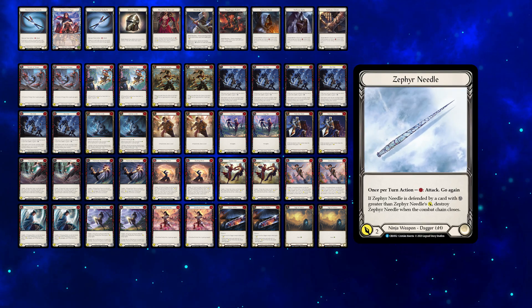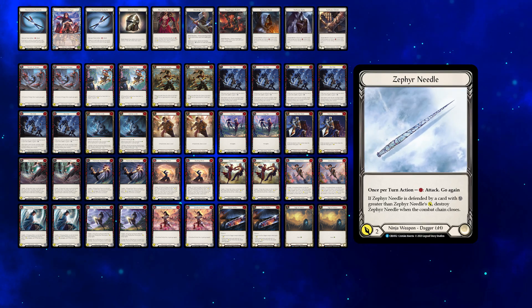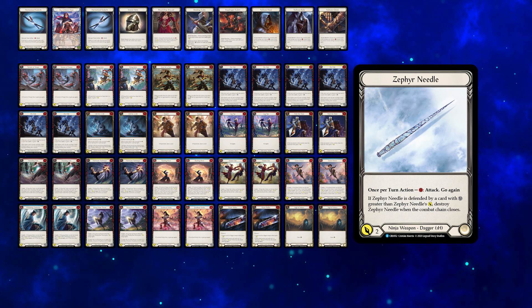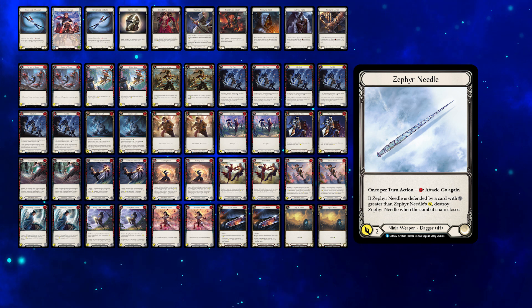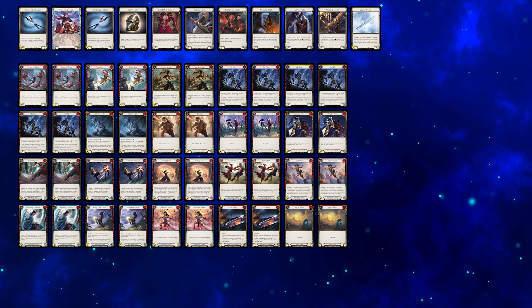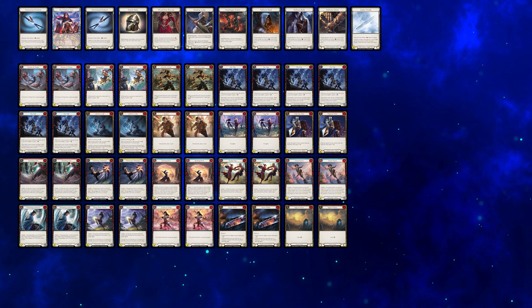Zephyr Needle comes in against matchups that are expected to play no defense reactions. On the second attack, ERA's ability makes it attack for 3, meaning ordinary 3 block cards won't break it. Overall, the list has 22 reds, 4 yellows, and 14 blues.